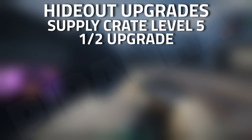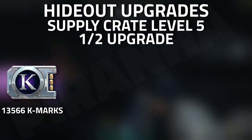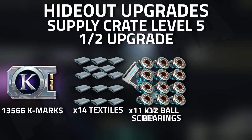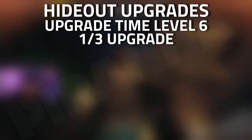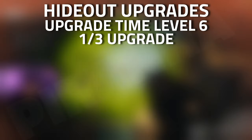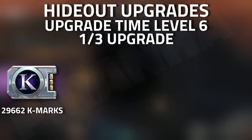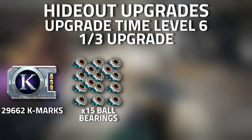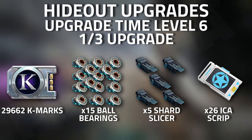On to the supply crate — the fifth upgrade, first out of two: you're going to need 13,566 K-marks, 14 textiles, 12 ball bearings, and 11 ICA scripts. Then on to the workbench for the personal quarters upgrade — the sixth upgrade, first out of three — you're going to need 29,662 K-marks, 15 ball bearings, five shard slices, and 26 ICA scripts.